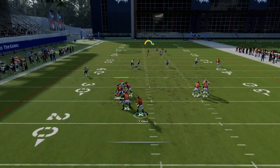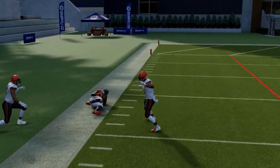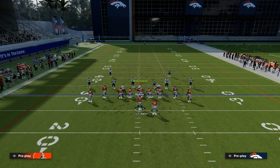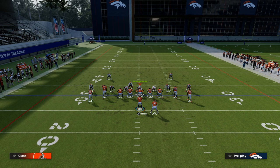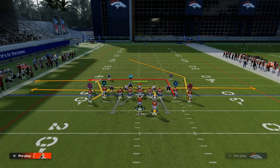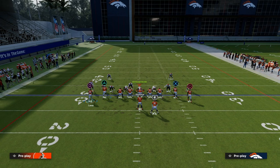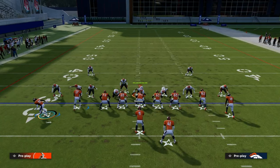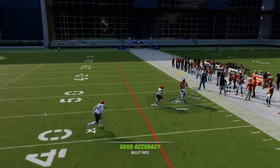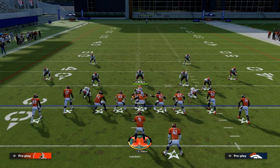You'll see right here he just cuts and destroys his man every single time — it's super effective against man. It really makes it difficult to play zone or man coverage. The user is in the middle of the field serving like a mid-read type player, and then you have these slants. This is why I like to put the running back on some kind of flat route or out route, because it's going to open up the middle of the field really well. Even if they put a zone over there to stop that slant, the running back on a route is going to pull zones really well.